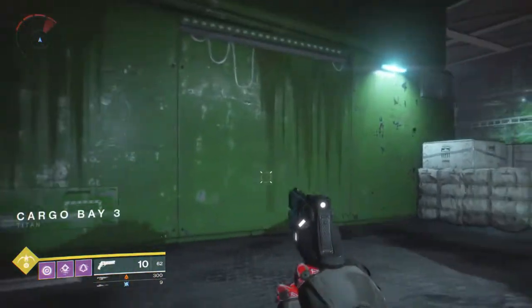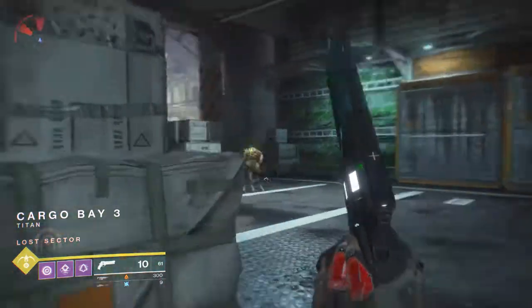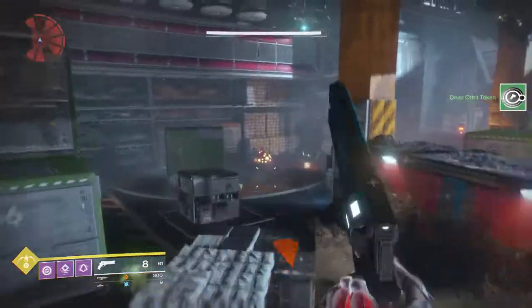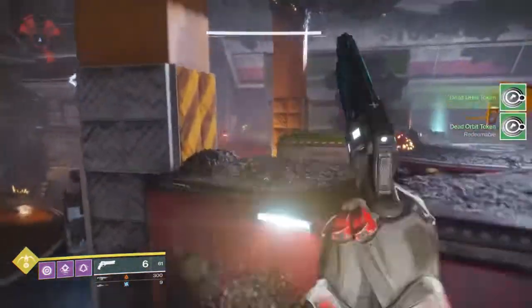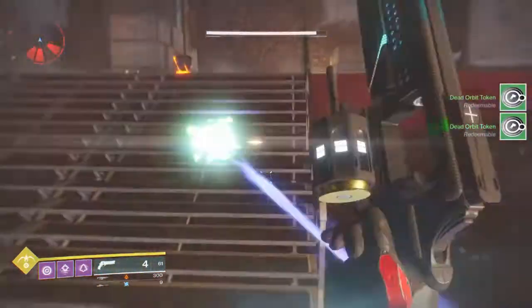I recommend having like a Better Devils or Nameless Midnight, something that does explosive damage upon impact. These little sacks are spawned all around and they're two shot with like Nameless Midnight or many other weapons as well. I just stick with the explosive — I feel like it makes it a lot easier.